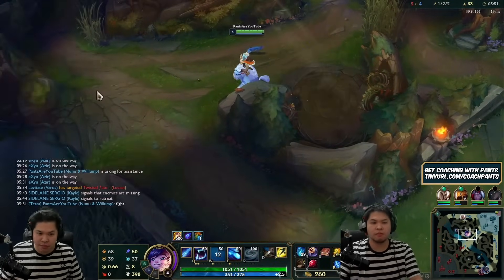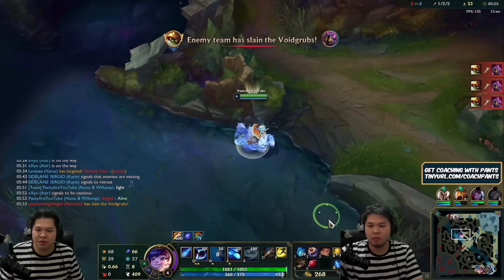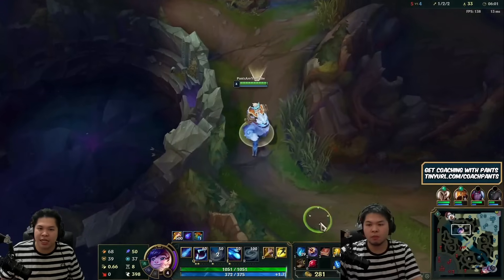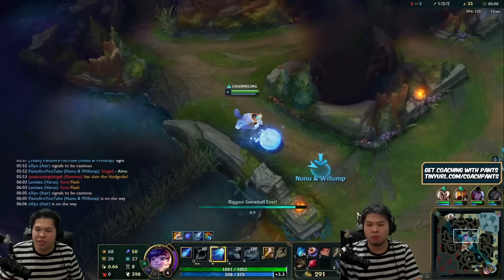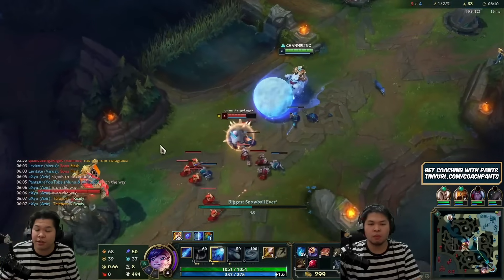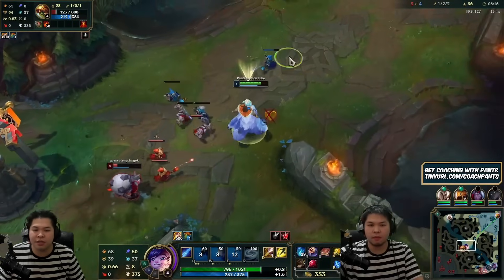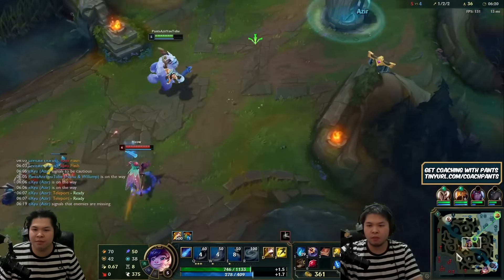I need to get Sona here. I underestimate Lucian's damage — he does have PTA. We do have a useless AD LeBlanc, and I can't go bot right now. But look at the movement speed I'm getting from base — dying on Nunu is actually similar to the passive because you get extra movement speed. He got the grubs. My plan was to get the chickens but he took them.